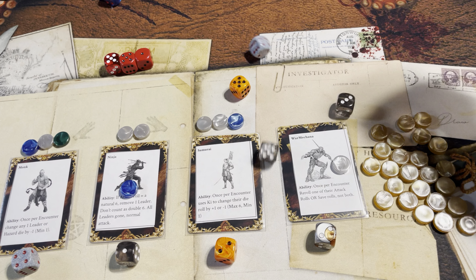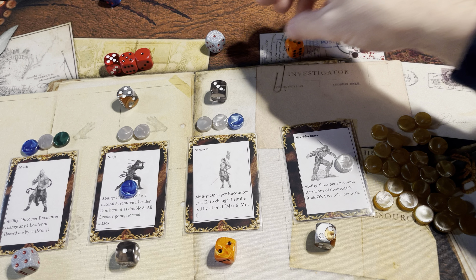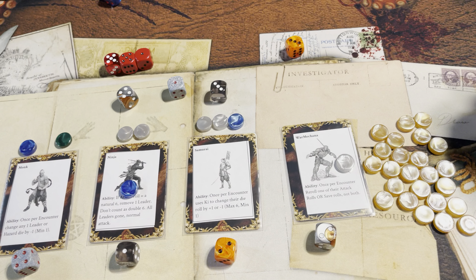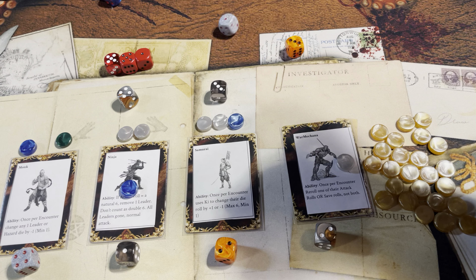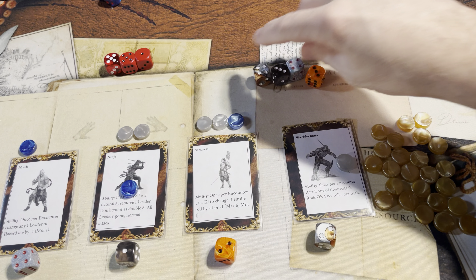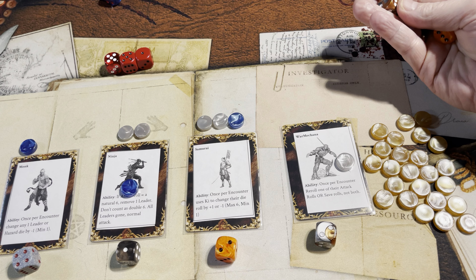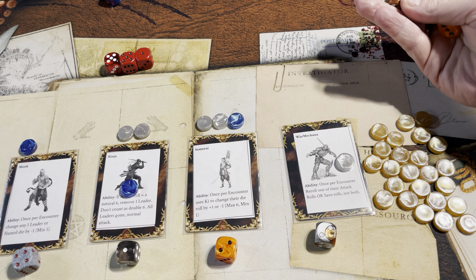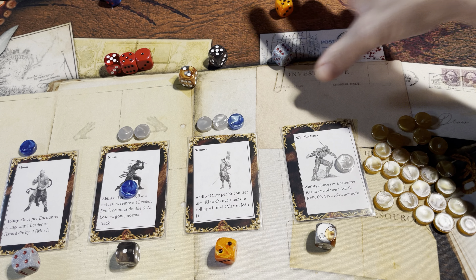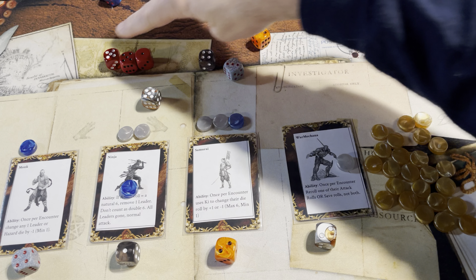First save — good. Second save — the monk is going to use his final experience point to re-roll, and now he needs to use his potion to re-roll. And he does. That was two saves — I'll make another save just to be safe. Now, encounter roll. Five defeats a five.